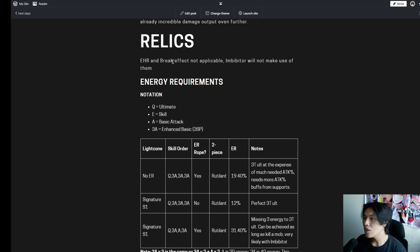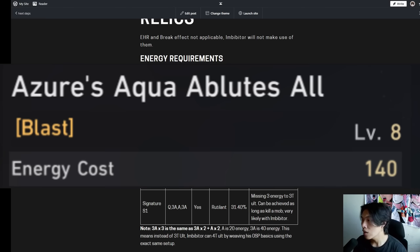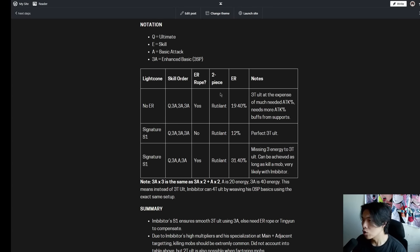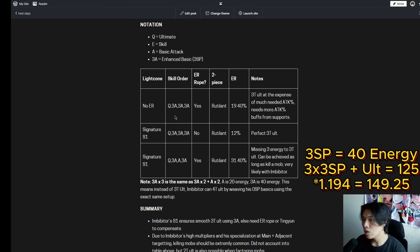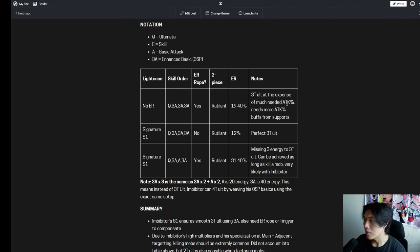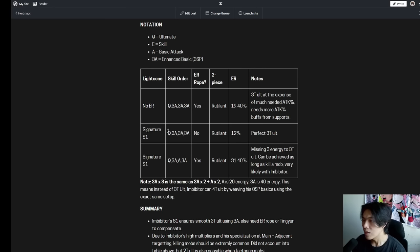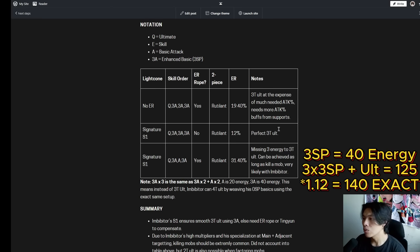Moving on to Relic recommendations. EHR and Break Effect are not applicable for Imbibitor. Regarding energy requirements — his ultimate costs 140 energy, much higher than traditional DPS units. Without his signature light cone, using an ER rope ensures Imbibitor casts his ultimate every 3 turns across three 3-skill-point attacks, at the expense of 43.2% attack from an ATK% rope. With his signature light cone at S1 — which provides 6% and 12% energy regeneration stacks — a perfect 3-turn ultimate is achievable without an ER rope.